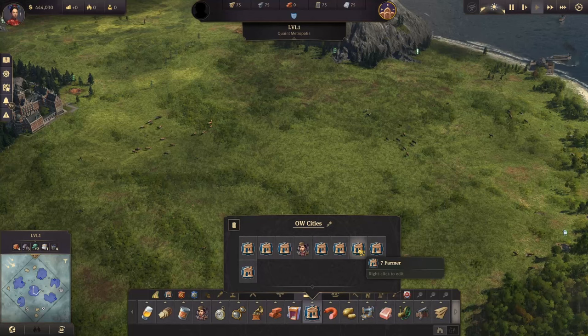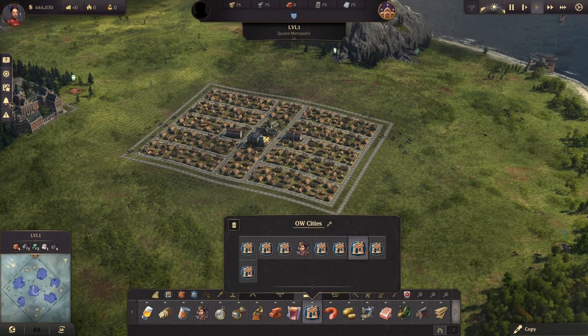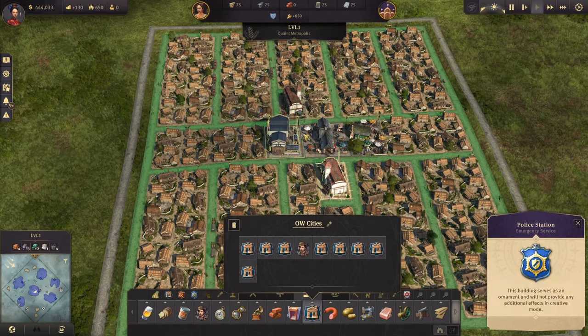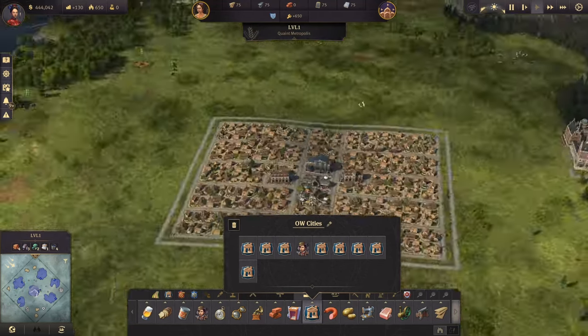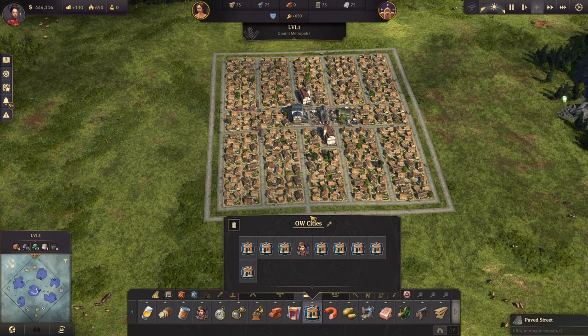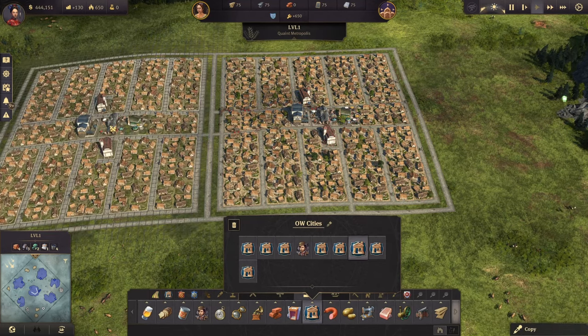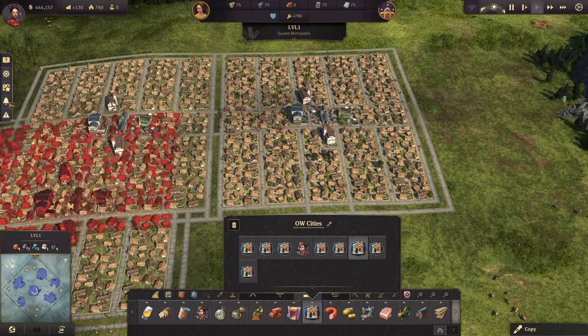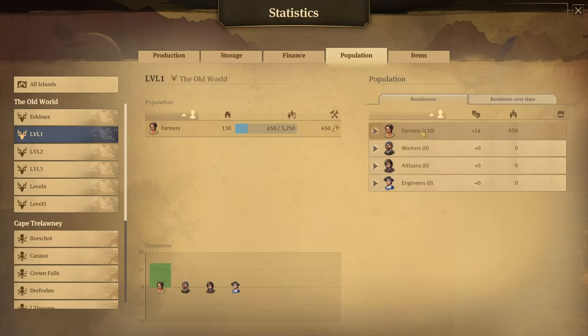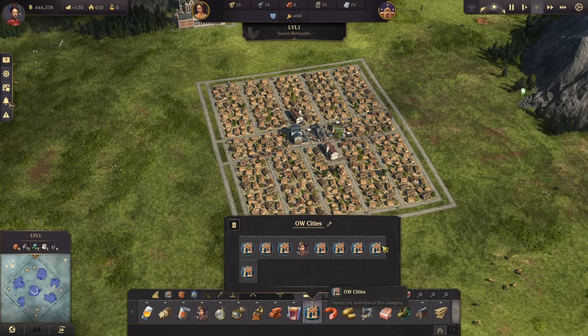The next one is more for your early game — it is a perfect farmer layout with nothing else, just farmers and all the services they need: the marketplace, the pub, two fire stations, and even a police station. We have perfect coverage. The second street around the outside is there to prepare for the future by leaving space for a railway line. You can then place another farmer block next to it and still have perfect coverage on both sides. Each block has 130 houses, which can give you more than 3,000 farmers.